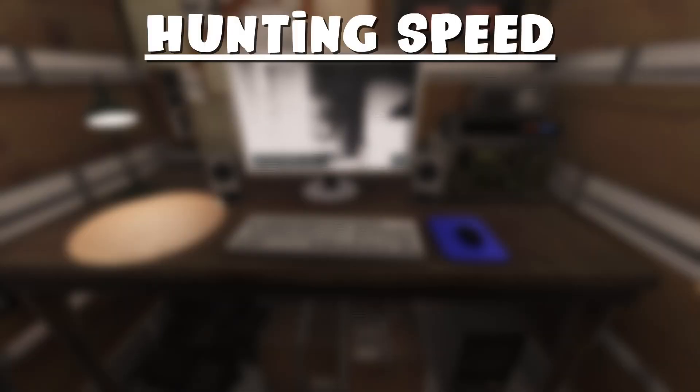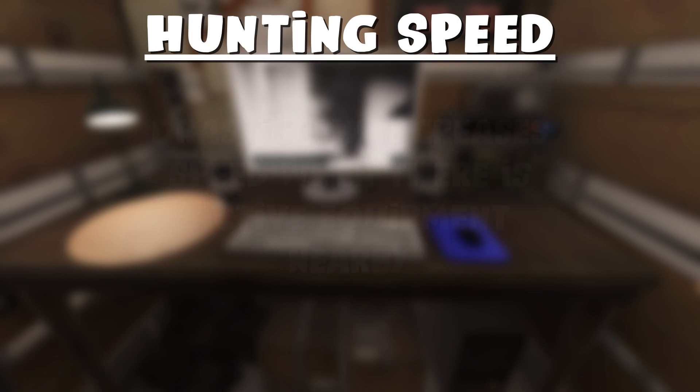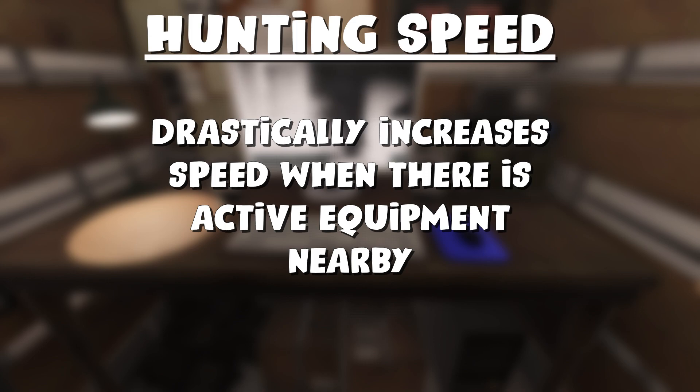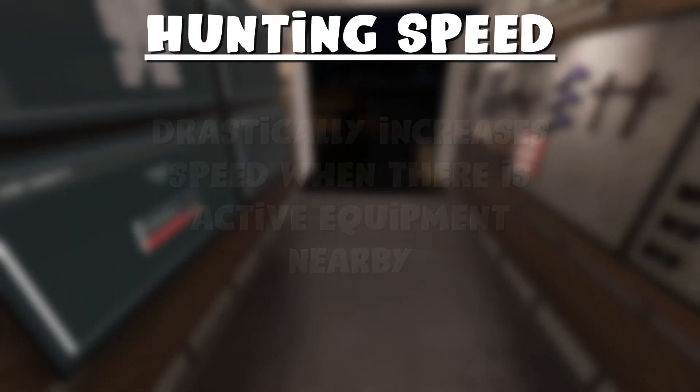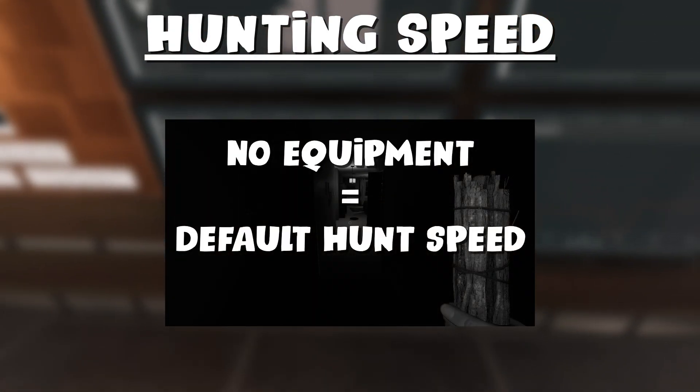And lastly, for the hunting speed, the Raiju's hunting speed is determined by the presence of an active electronic piece of equipment. If there is at least one active piece of electronic equipment around, its speed will drastically increase. With no electronic equipment around, it will resort to the normal hunting speed of 1.7 meters per second.